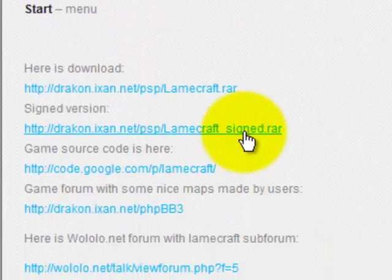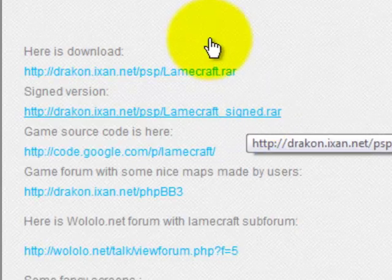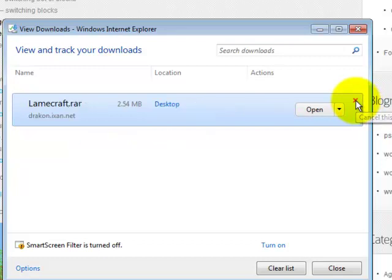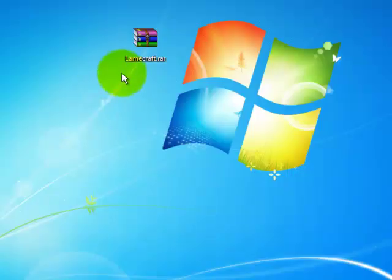So, what you're going to do is click one of these links, whether it's regular RAR or signed RAR. Now, in order to save time, I've already downloaded this file and saved it onto my desktop. It doesn't really matter where you save it — I just decided to save it on my desktop because it would make it easier.